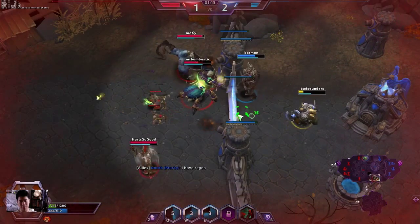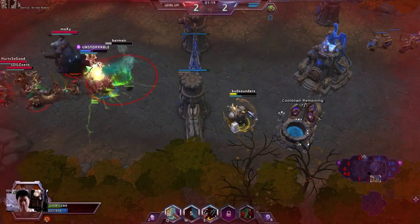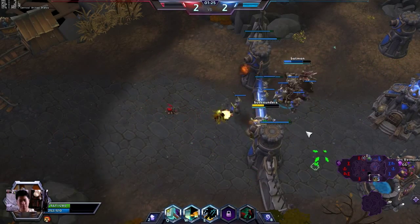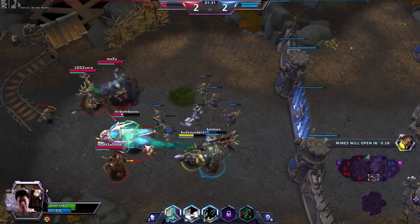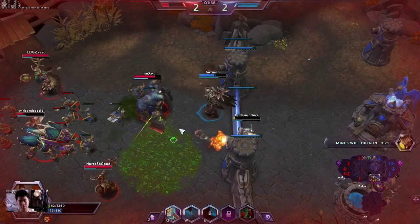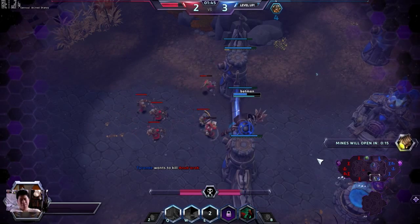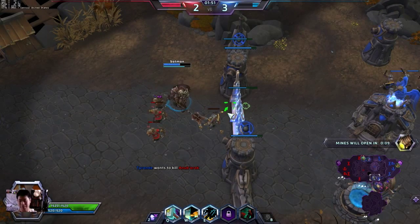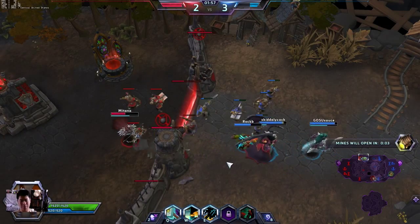Right now the storm bolt is kind of weak since there are so many heroes — I can't really focus her down. This little minion is blocking my way. We always constantly got to be moving when there are Stitches around trying to hook. I was trying to storm bolt them so the towers could hit them. We'll be back in time. We should be pushing pretty hard on top since all four heroes are down here.